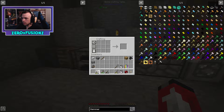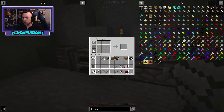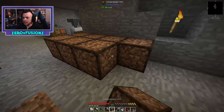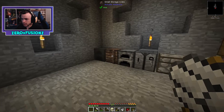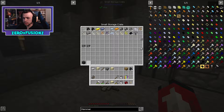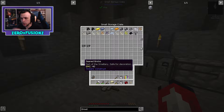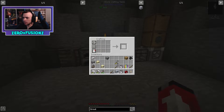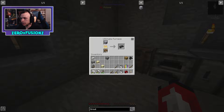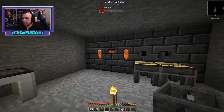Let's craft another compressed hammer there. Now, in case you're confused — I'm trying to get sand because I need to make something called grout. Grout, once smelted, makes seared bricks, which I need seven of to make a second casting table for processing iron more efficiently. I'll smelt some clay to make 48 grout, which should be plenty.